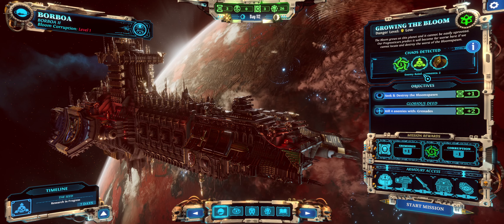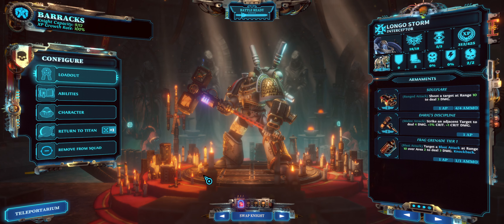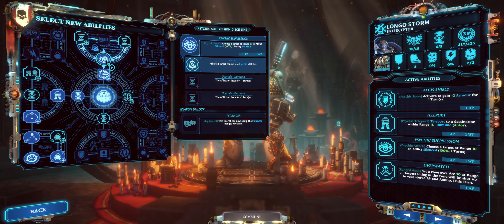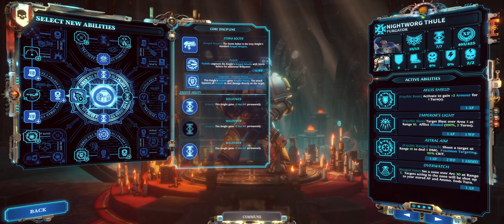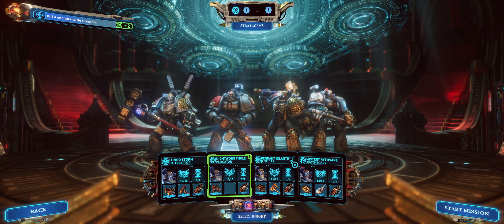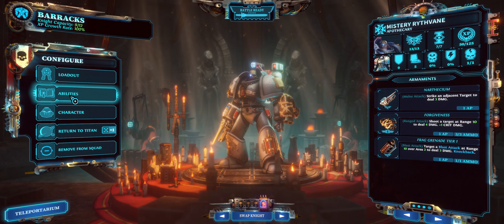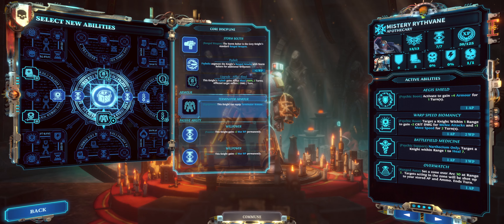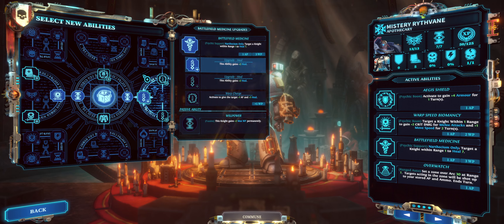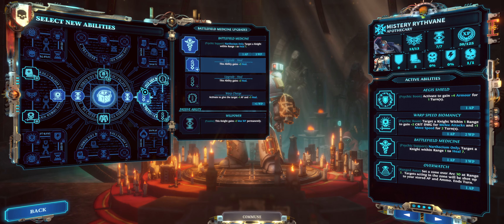We can see exactly the types of enemies: two reinforcements plus the preacher. I'm going to send Longo specifically because I gave him the Silence ability, which should prevent the psychic powers of that stupid preacher. Then of course we bring the usual Night Warg, and I sent in Mystery here to help out, because I want to level up to get Terminator armor. He has the plus two armor from Aegis, just like Krog — such a strong ability. Once you have Terminator armor you can sit there, spam Aegis, and tank for us. He's also gone down two paths I like — healing and buffs. So a lot of options.